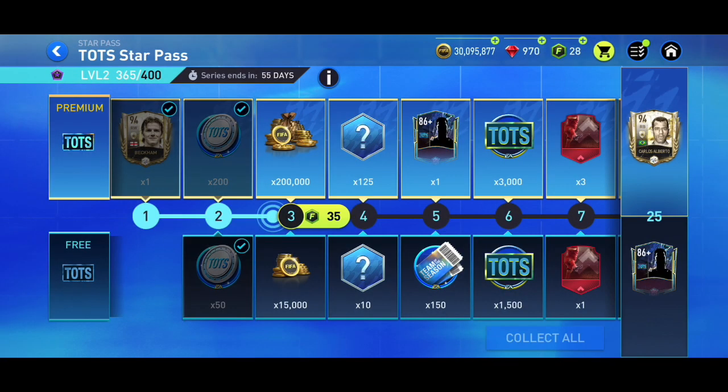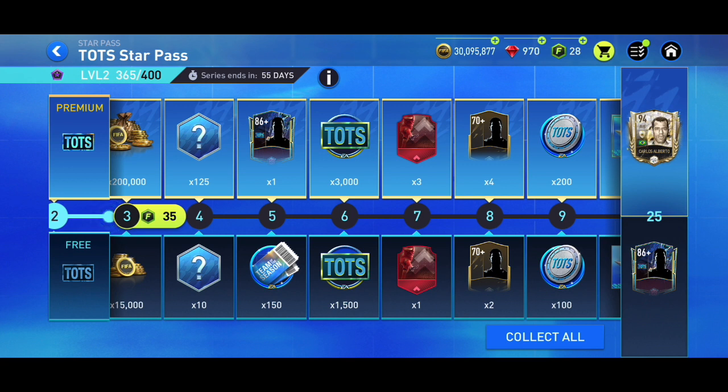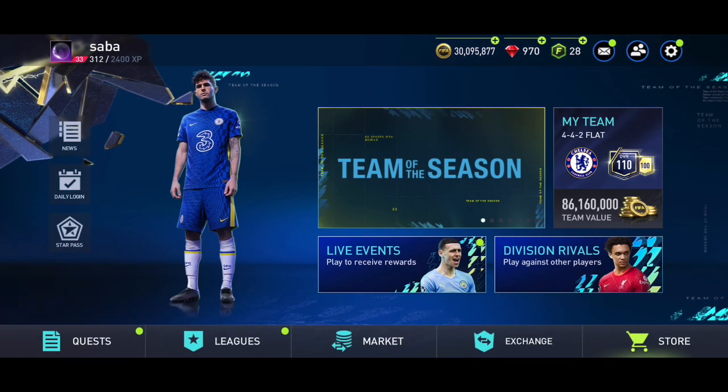So you can get 200 every single day plus 950 every week. This is the biggest way to progress through the Team of the Season Star Pass. It's 55 days long so you have a lot of time, but the main thing is to complete quests — that's what gives you the most Star Pass points.